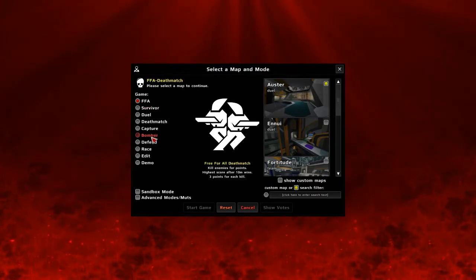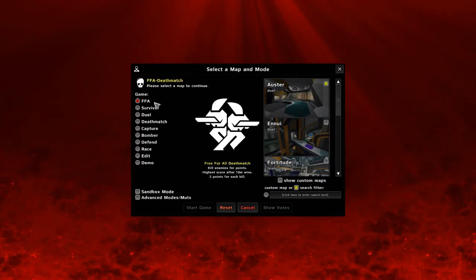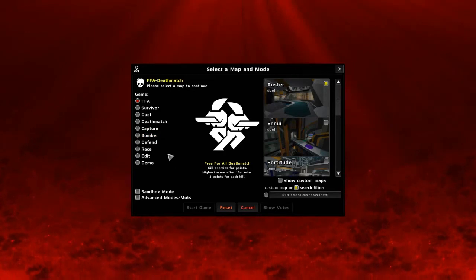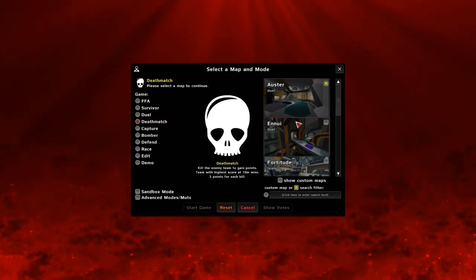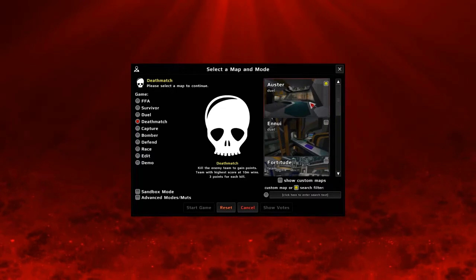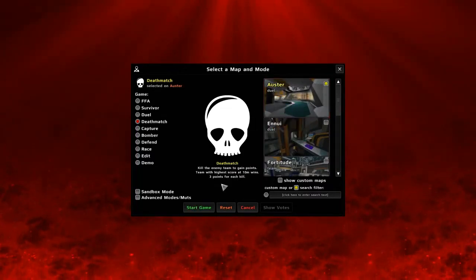So click Practice Match. You've got a choice of different game types: FFA Free for All, Deathmatch, Survivor, Duel, Capture the Flag, Bomber. I'm going to choose Deathmatch. You need to choose the map over here — you've got a choice of six or seven maps. I'll just choose the first one, click on Aloster, and then Start Game.